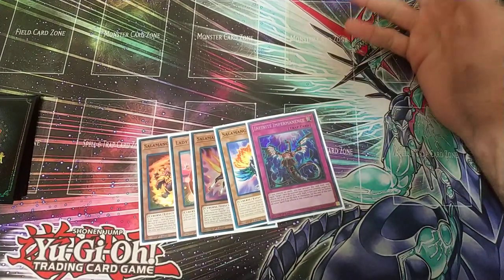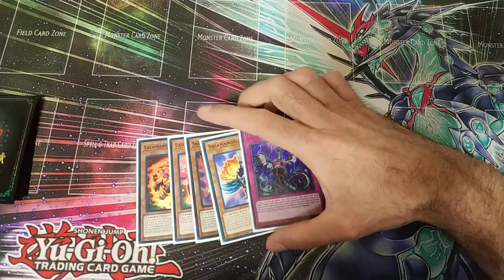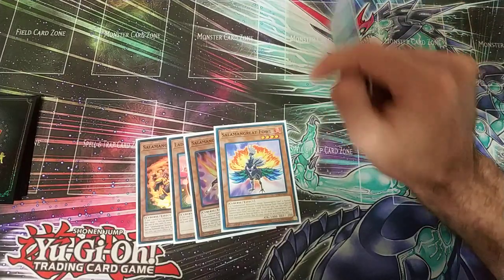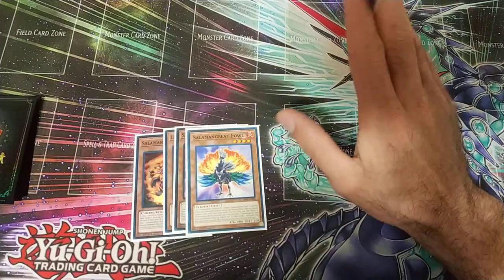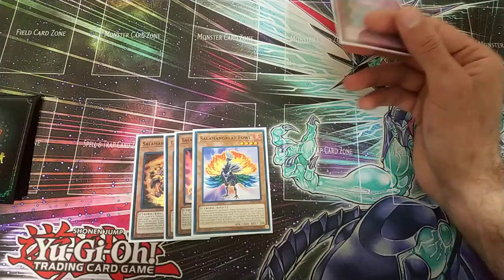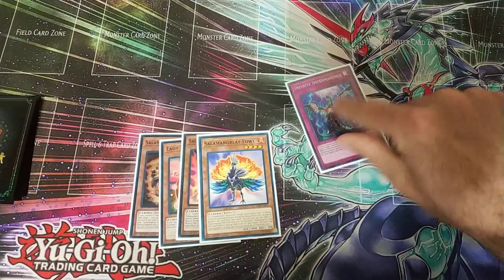Depending on what they're playing — if they're playing Sky Strikers you might want to stop Kagari when it tries to add Engage back to hand. If it's Guru Control you can try to hit the Guru when they add. If they're playing Crusadia you can try to hit Equimax or one of the dragons that special summons Red-Eyes from the deck. Just be very cautious about how you use the Impermanence — hopefully that was enough to slow your opponent down where we can play through a disruption.